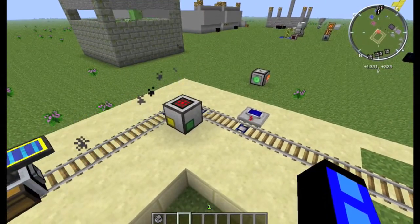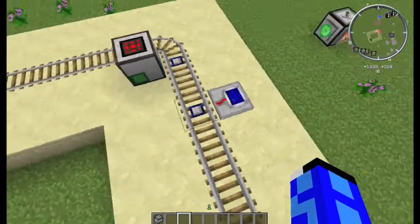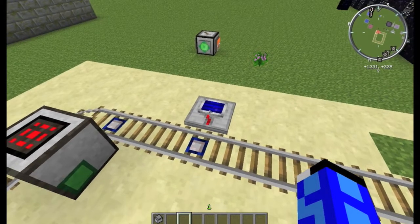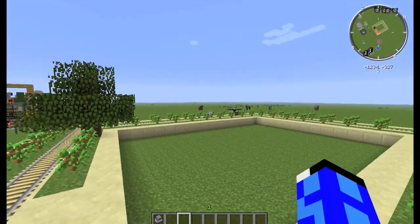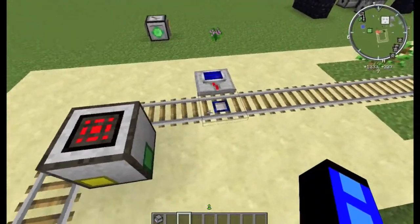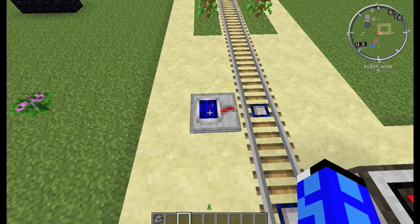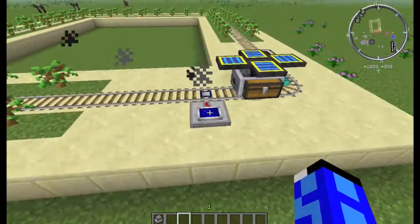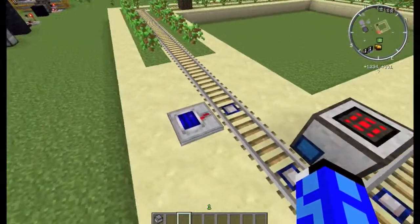The way you get this system to stop running at night is through the use of this little system here. The advanced detector rail is added by the Steve's Carts mod, and as long as there is a redstone signal being fed into it, it will allow Steve's Cart free passage. The signal here is supplied by a Redpower light detector; however, in later versions of Minecraft you can just use the standard craft light detector, and that means that as long as the sun is up the system will run, but the moment the sun goes down the cart will be stopped.